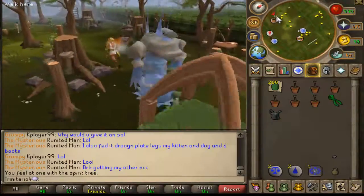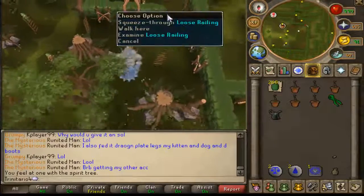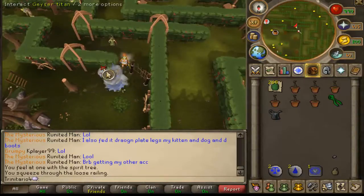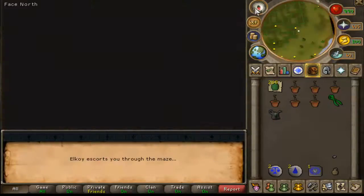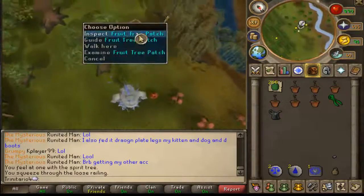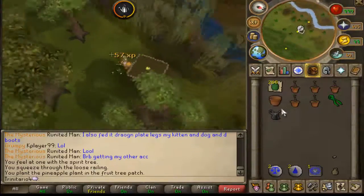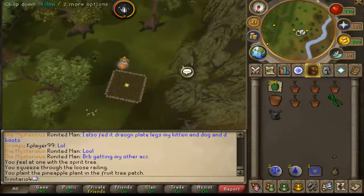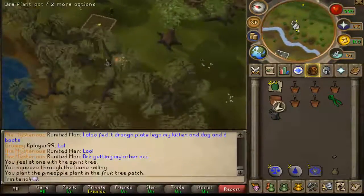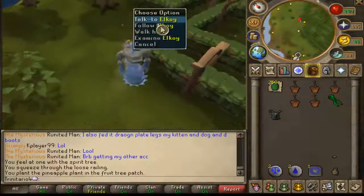Go all the way to the west and south, then click squeeze through the loose railing and click follow Elkoy. Go to the south and here you will find your first tree patch. If it is already clean, just plant it. Make sure you pay the gardener to take care of your patch so it doesn't die. Now let's go back and follow Elkoy so you can go to the next tree using the Spirit Tree.